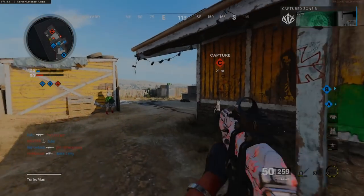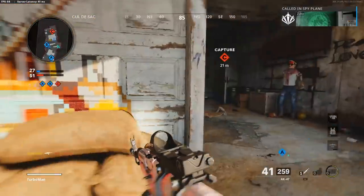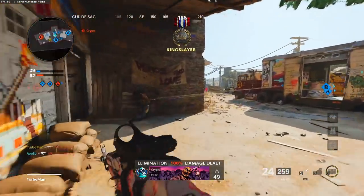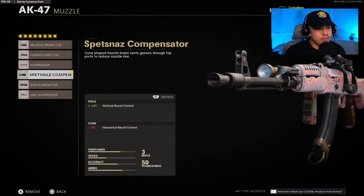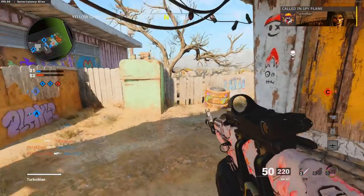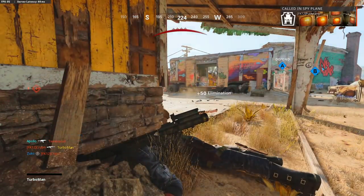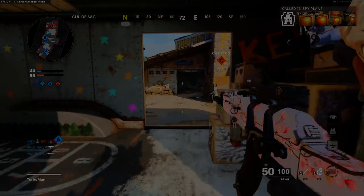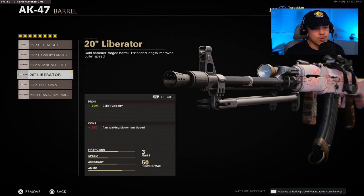Depending on the size of the map I will change the optic out. On Nuketown, mil stop reflex is perfect, but on a larger map like Satellite you'd want to go with the vision tech times two. For the muzzle, we're using the Spetsnaz compensator, which gives us 12% vertical recoil control. For the barrel, depending on the map size and how reserved you're playing — picking people off from long distances — you can go with either the 18.2 inch VDV or the 20 inch liberator. The 20 inch liberator is better on maps like Satellite where gunfights are mostly very long, since there is bullet drop-off in Cold War.